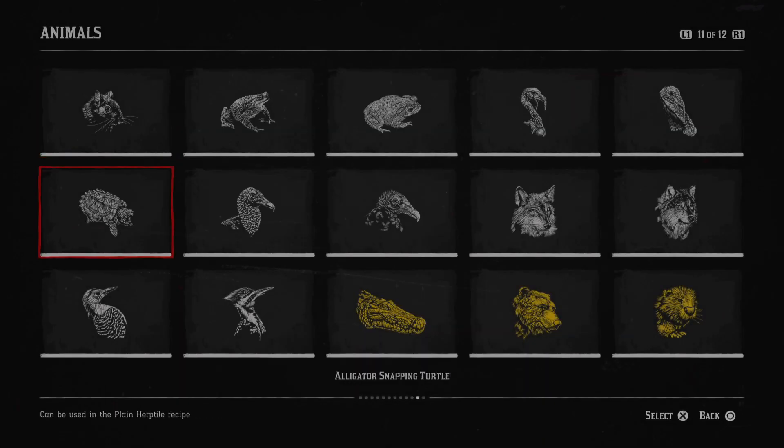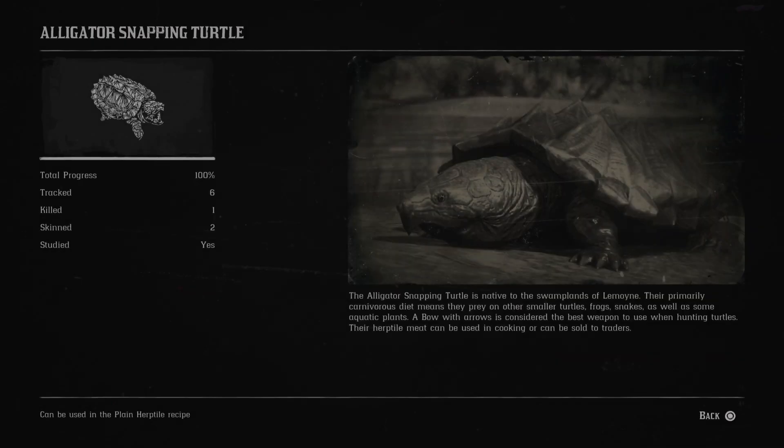Next is the alligator snapping turtle. The alligator snapping turtle is native to the swamplands of Lemoyne. Their primarily carnivorous diet means they prey on other smaller turtles, frogs, snakes, as well as some aquatic plants.